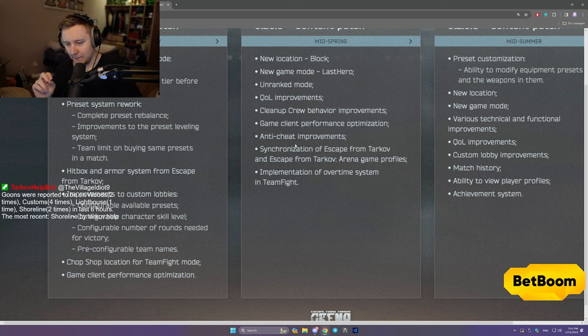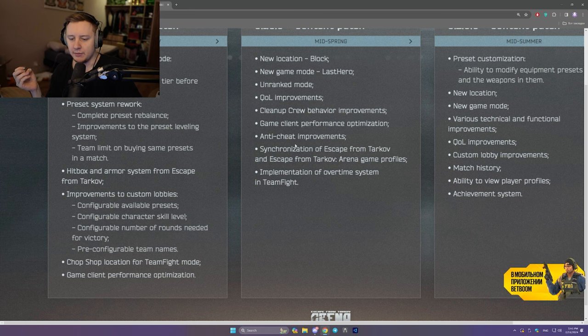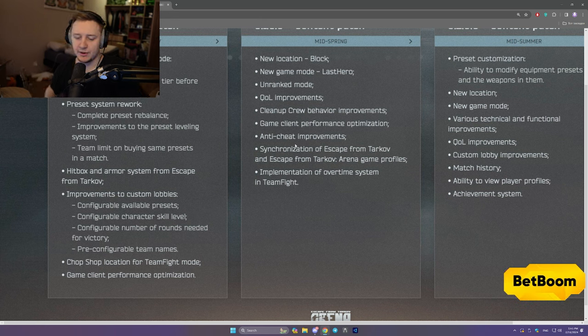Next, which is a great thing: configurable character skill level. You will also be able to choose the level of the skills of your PMC in custom lobbies. I believe for tournaments it's going to be set around 30, though that might be changed in the future. Also: configurable number of rounds needed for victory — self-explanatory — and pre-configurable team names.